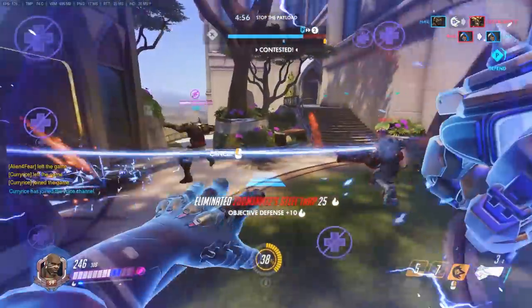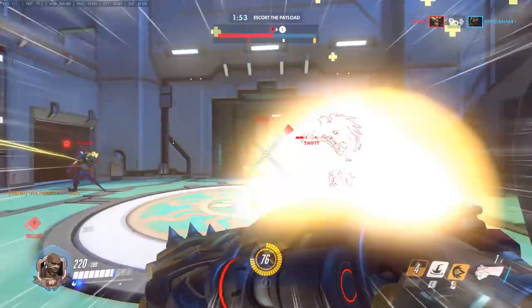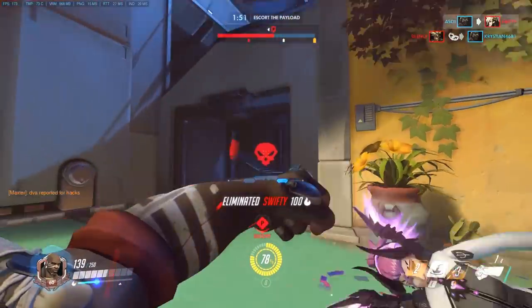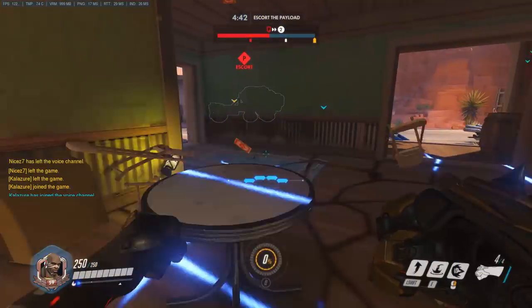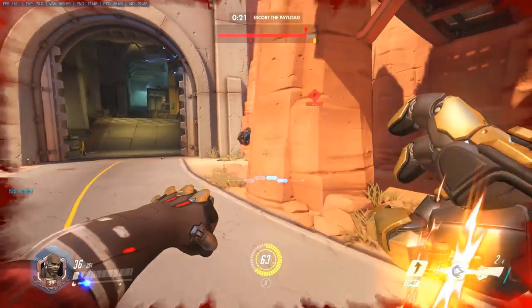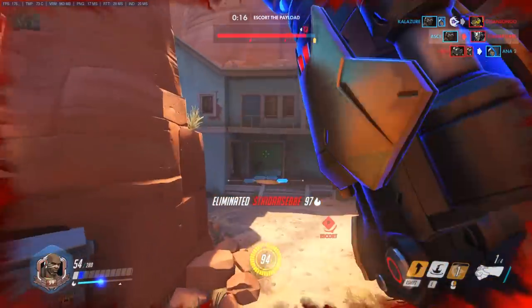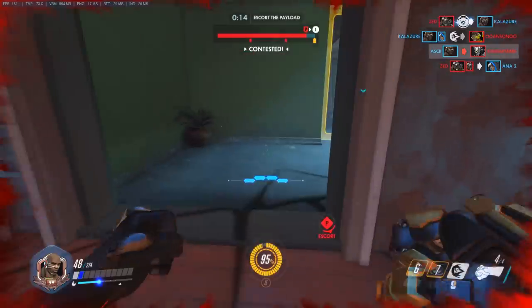There are a few more useful tips to share about this mighty hero. Doomfist excels in 1v1 fights, especially if he can get the jump on the target — try to think of him as a kind of assassin type character. Try throwing in hand cannon shots or melee attacks between abilities. This helps him avoid exhausting all of his skills too fast, but can also provide some bonus damage.